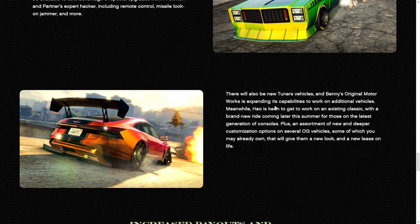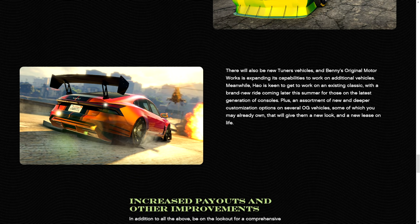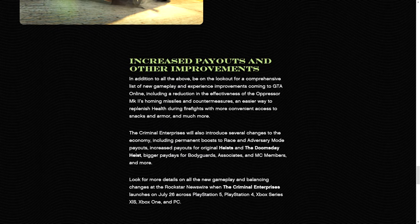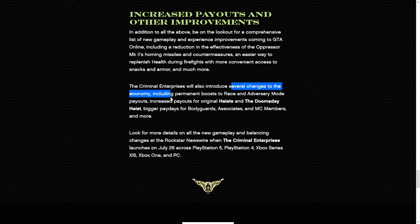There'll be new tuners vehicles and Benny's original motorsport vehicles, plus an assortment of new and deeper customizations for several OG vehicles some of you may already own. In addition to all of the above, look out for comprehensive improvements coming to GTA Online — including a decrease in the effectiveness of the Oppressor Mk2's homing missiles and countermeasures, finally, and easier access to snacks and armor during firefights. Several economy changes are also coming, including permanent boosts to race and adversary mode payouts, increased payouts to the original and Doomsday heists, and increased pay for bodyguard associates and MC members.